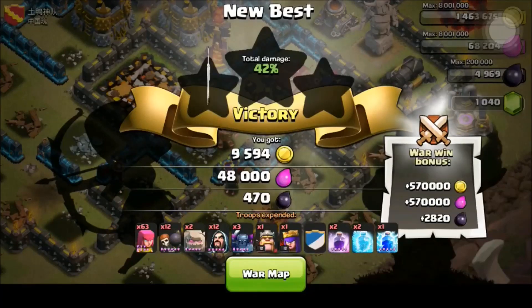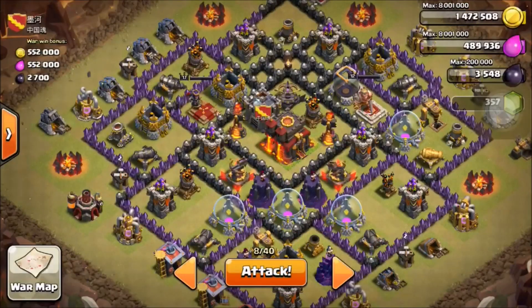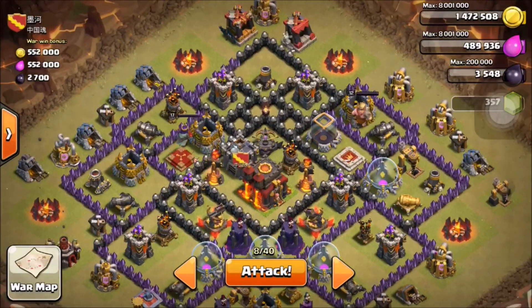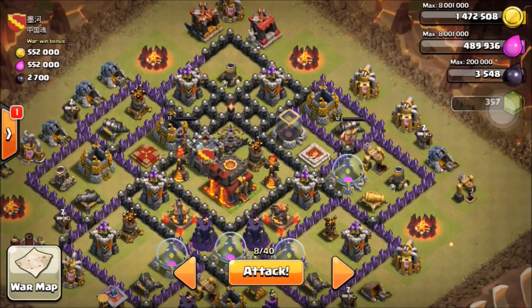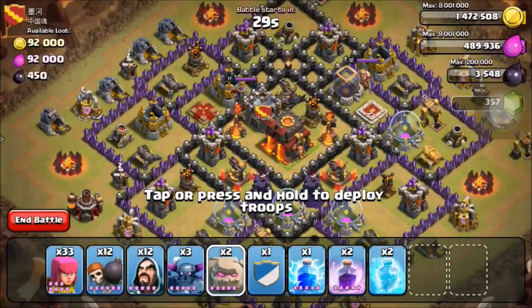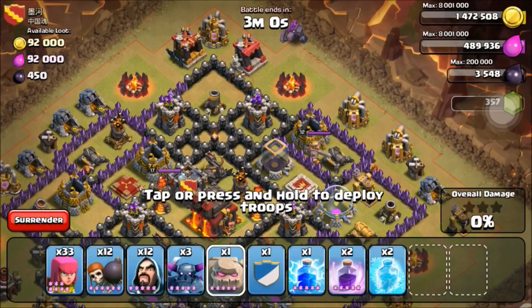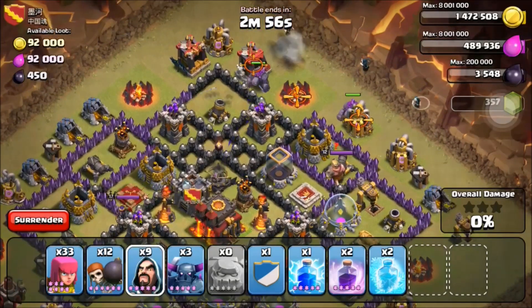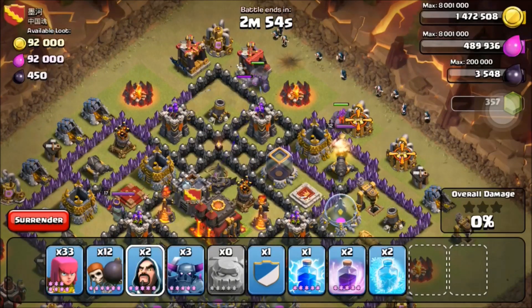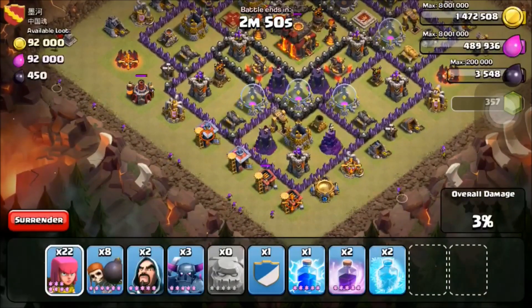I think I did pretty well on that attack — could have been better. 570,000 of each loot bonus. Now we're gonna be attacking a town hall ten. One thing that went incredibly wrong — this is a major fail in the second raid: I forgot to bring my heroes. I completely forgot to bring my heroes. I gemmed up my army right after the first attack, set up my golems, and I looked down at my army comp and I was like, oh my god, no heroes.